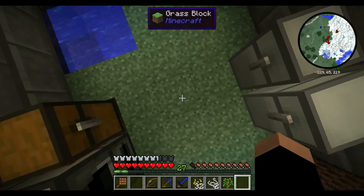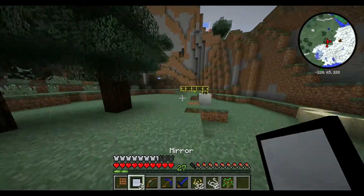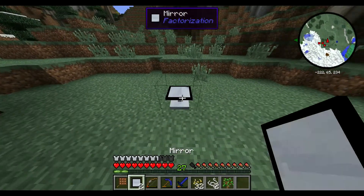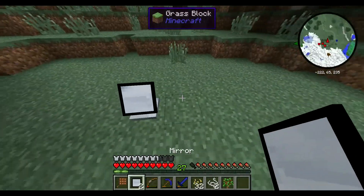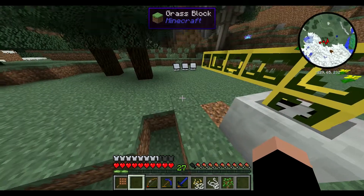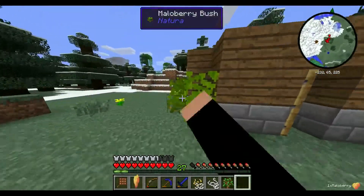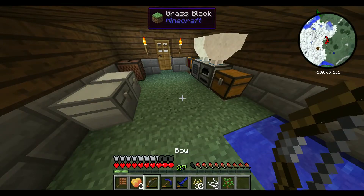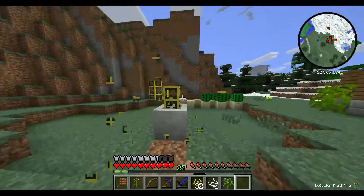Why did I need this? Alright, so we pull this up. We hit B for balance. Make some mirrors. Why do you want to make mirrors, you ask? Because I think I can go further than that. Open this — all these are pointed to here. Why is that important? It's going to start to boil, create steam. And if you read the description of the Steam Engine, it can take steam directly.